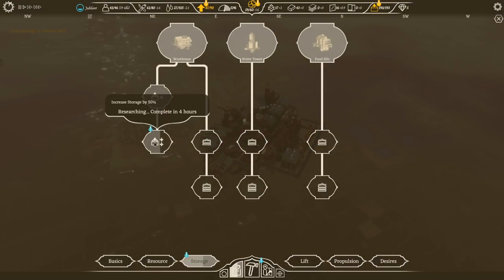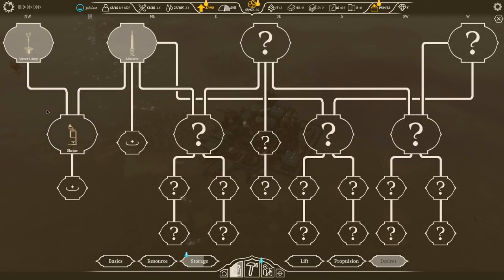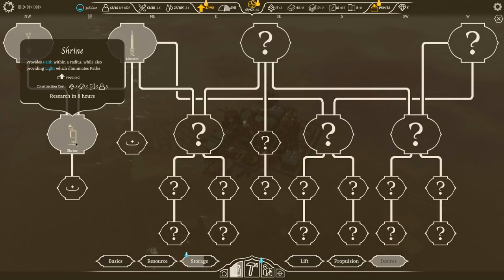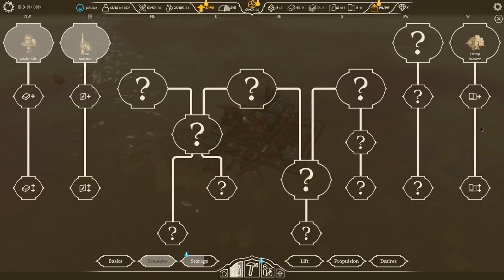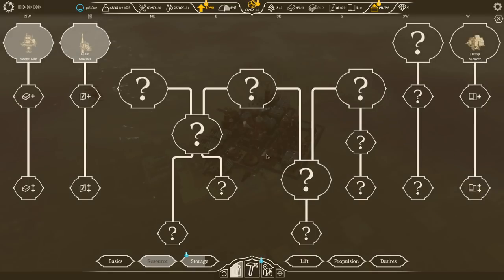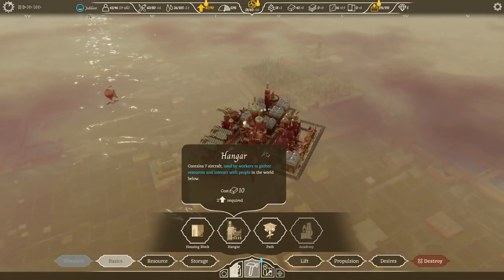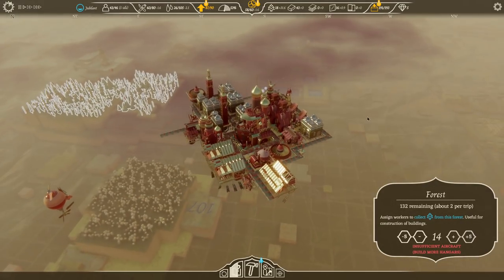We're working on the warehouse increase in four hours, and then I think we fork on that hemp man. Oh, a shrine — provides faith within a radius, also providing light. There's a hemp weave — in one hour we can have it done. I'm going to go ahead and just do it, and then we'll go back to the other one. Current research projects will be lost. We'll go grab some trees. And we're going to have to get some water too, because we spent some.